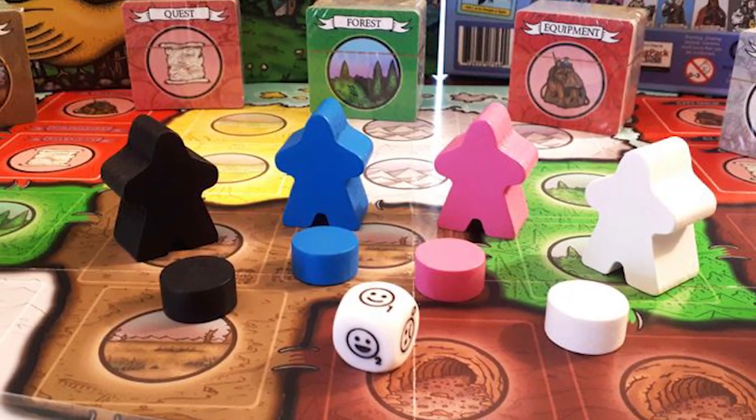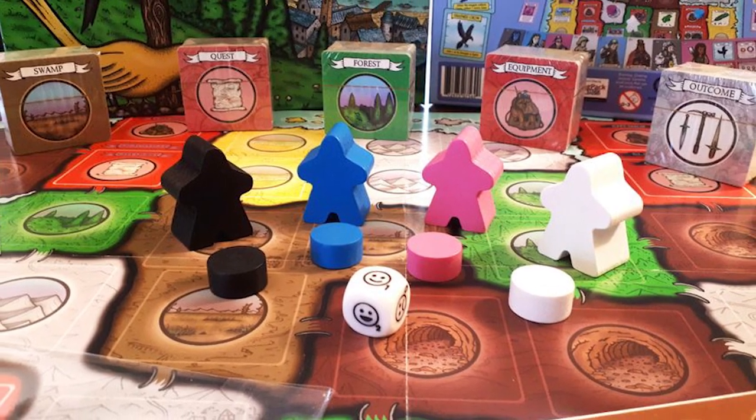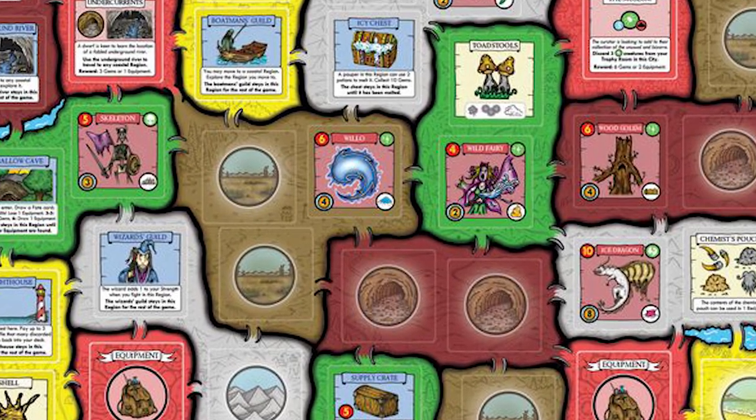In the game Pauper's Ladder, you're playing as a pauper. You'll have the choice of between one and eight different characters and you'll select one — they all have humble beginnings. You're basically going to be playing in a tournament. In the town of Garolium, there's a tournament and all the paupers are going to attempt to do three out of the five different virtues. Your player board will tell you the different virtues and how you can acquire them, and if you're able to get the first three in the game, you're going to be the winner.